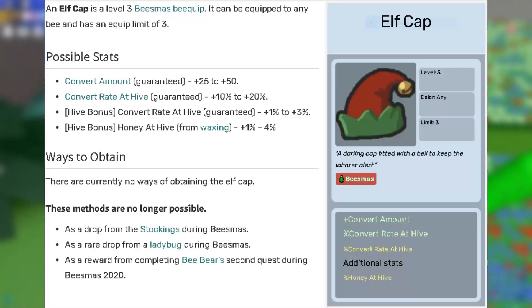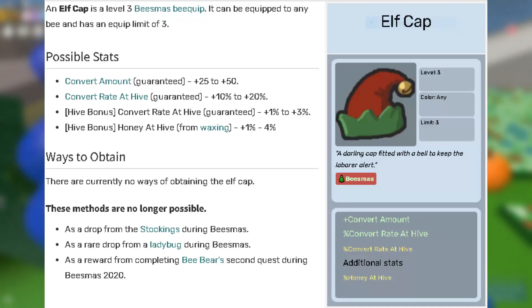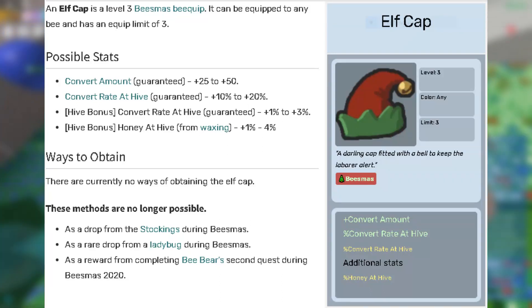Next up are the 3 elf caps. These are super OP because they have a chance of having the stats honey at hive and convert rate at hive on them. To get honey at hive on this bquip you need to wax the bquip.